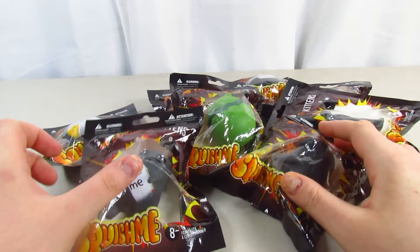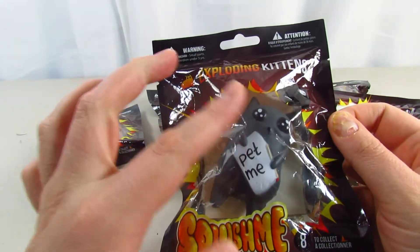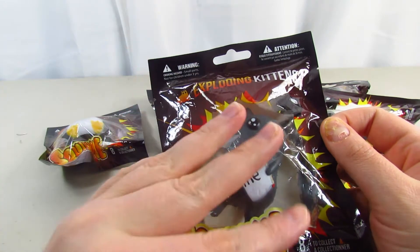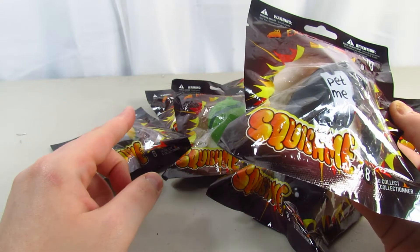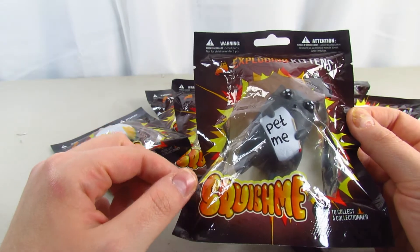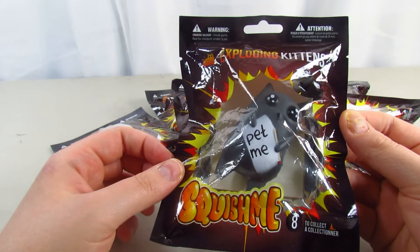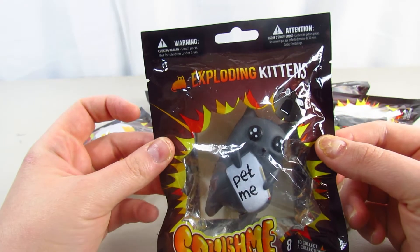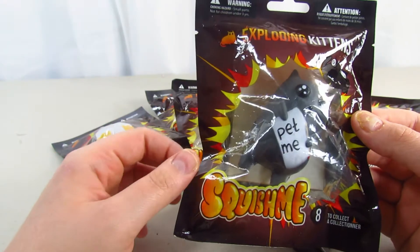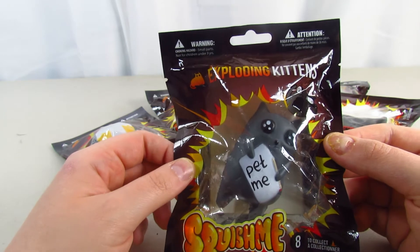These are actually the Exploding Kittens Squish Me's, and what's pretty cool is you can actually see what toy you are getting in the bag. It's not a blind bag, so you can find the whole set — that's what I did. I picked through the bags to find the whole set. I don't know much about this game; I know the kitties explode or something. You guys have to let me know about the game and the character names!